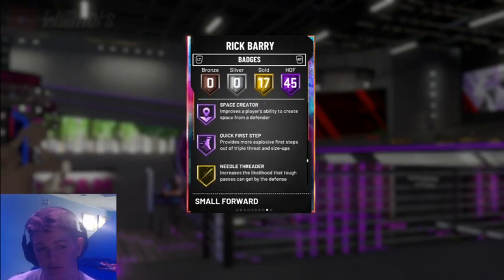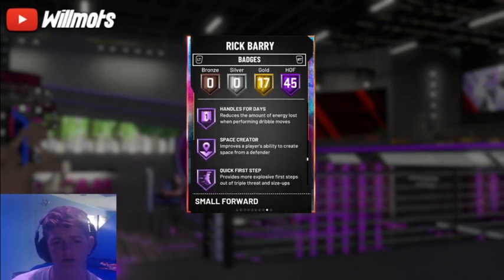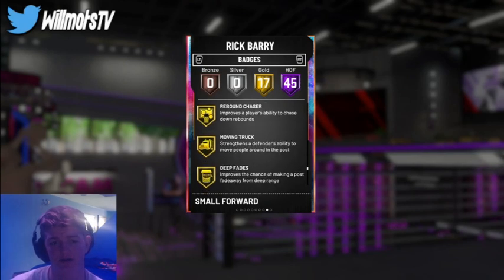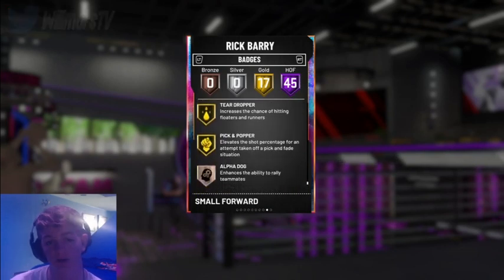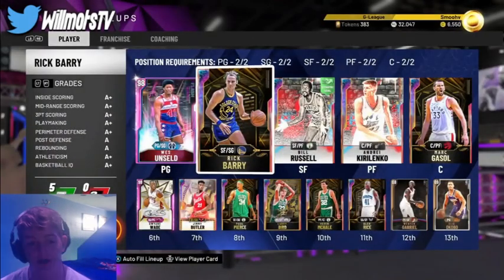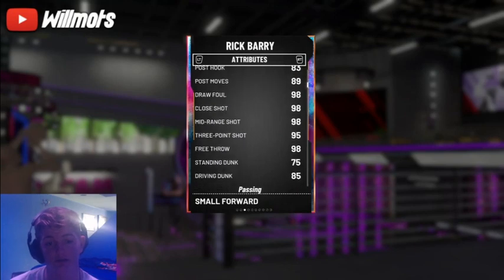He's also got Quick First Step, Space Creator on Hall of Fame. On the gold tier: Rebound Chaser, Defades, Box Breaker, Starter, Putback Boss, Drop Stepper, Postman, Technician, and Pick and Popper. All in all, he has basically every badge you really need — a bunch of badges, and stats once again super solid.